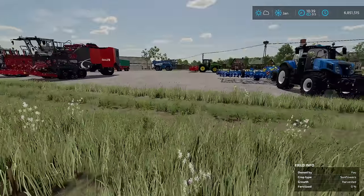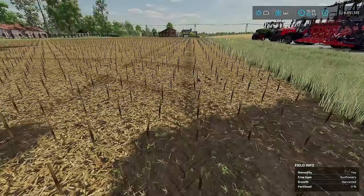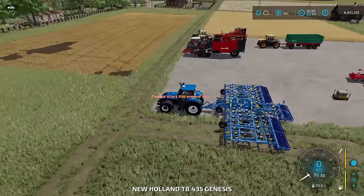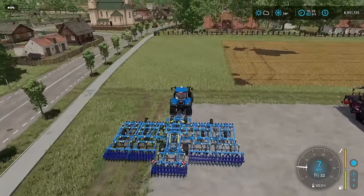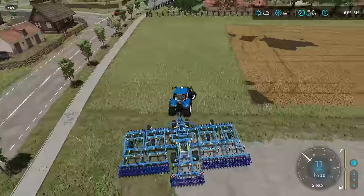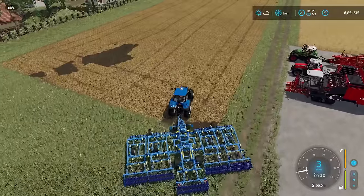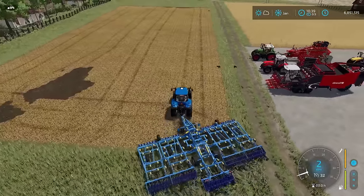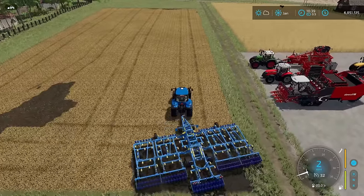Essentially the process is this. Step one is going to be to prep the field. I have this field right here ready to be prepped. Whether you want to plow it, subsoil it, however you do your field prep, it does not matter. You just have to do something, because there are no direct drill seeders in this pack. I'm going to get this cultivator going — this might not be a strong enough tractor for this, but I'll hire him to do what he can.